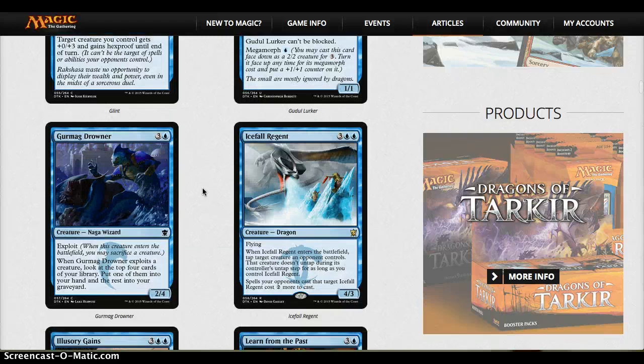Gyruda Drowner seems decent to me. I like that you have the option to filter through your deck. It's not amazing but it's not terrible — at least average. A 2/4 body with that flexibility is at least average.